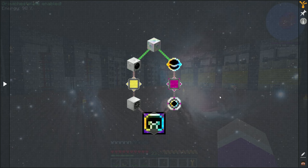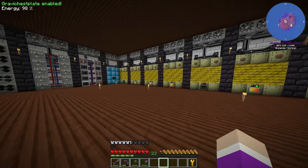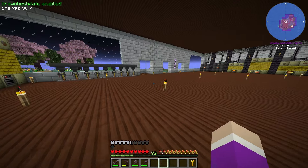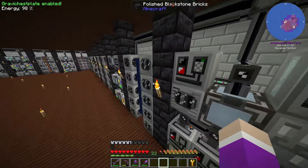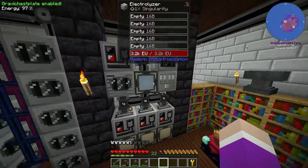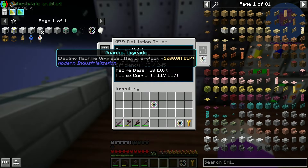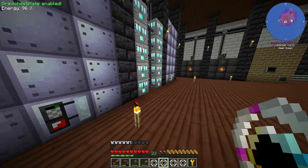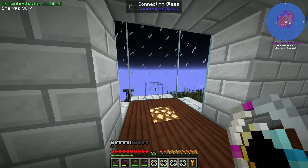I tried to get myself the sword last episode but it didn't work - I think I need a spare upgrade inside the packing machine. Right now I'm cooking up more stainless steel and I've been doing a lot of work between episodes, getting more of these upgrades. I have them scattered around on a few machines.